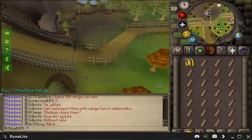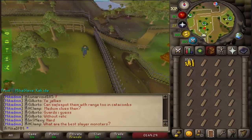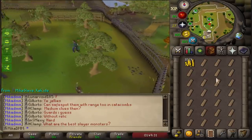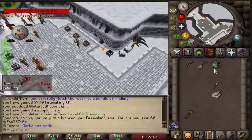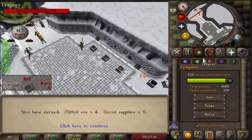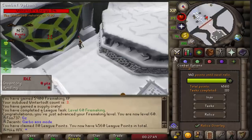I just wanted to say that if you want to do Wintertodt, it's probably better to do it early because it's actually very hard with 99 HP. I knocked out 60 firemaking extremely quickly — nothing special. Let's check tasks. 440 points to go.